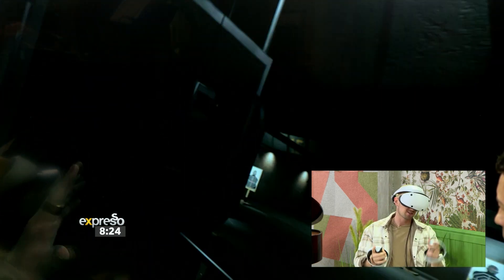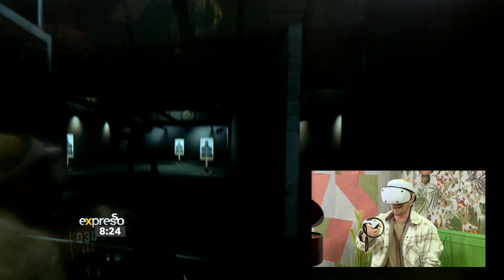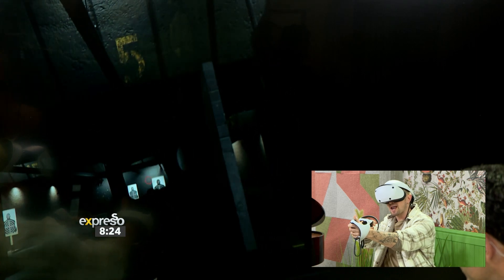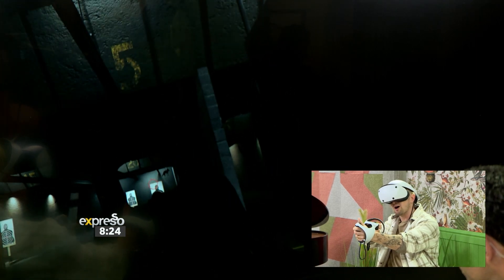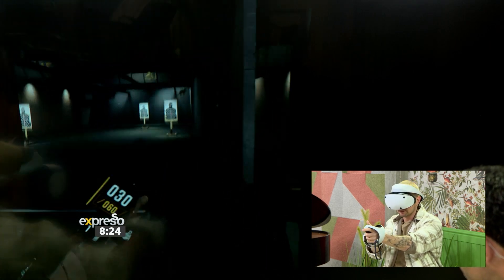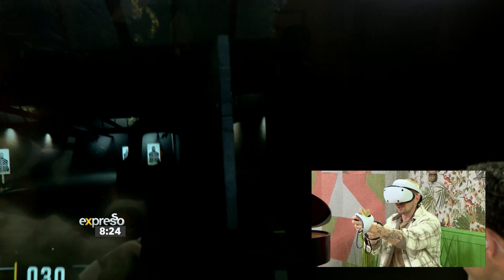So I select a weapon — this is a red dot sight on a gun. And it knows if my left eye is closed. So as I close my left eye, my right eye is keeping the hollow dot sight in view. It's very cool.